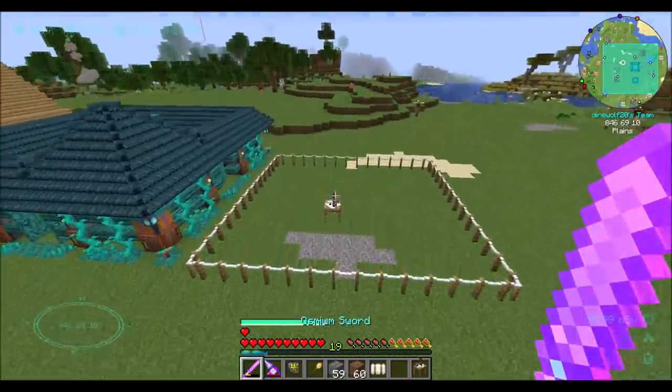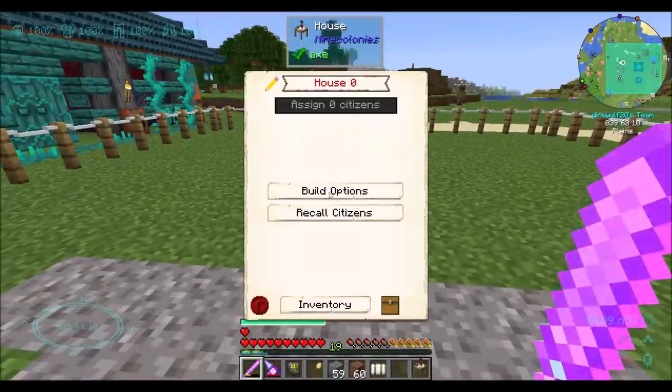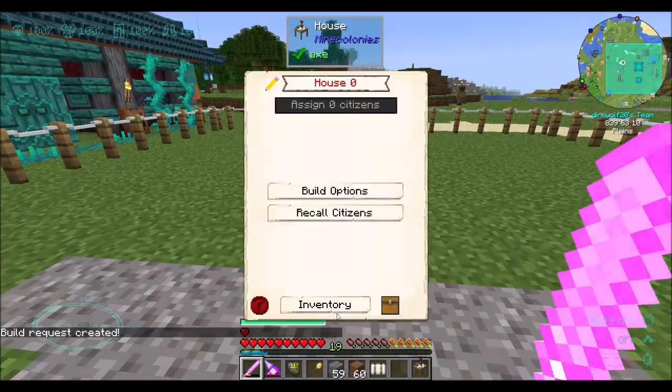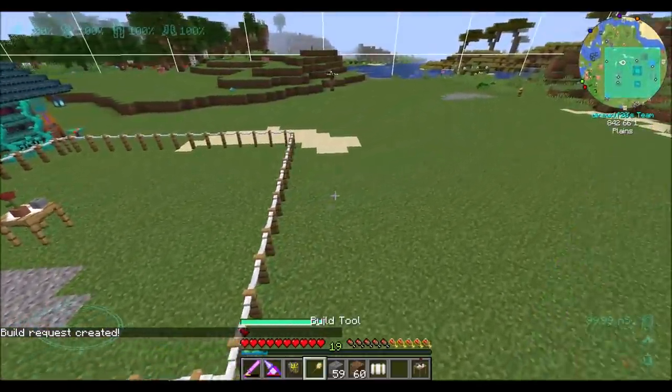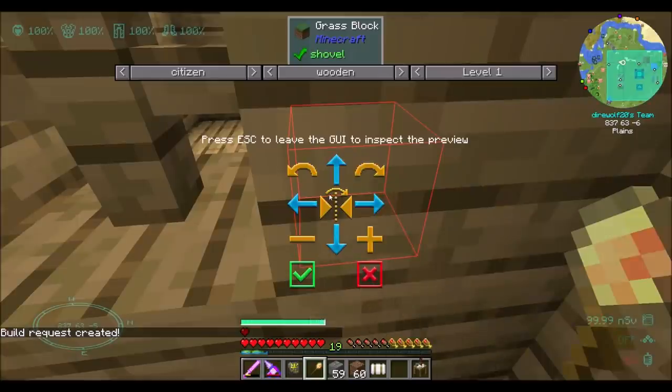Build options, build building. Build request created — my buddy's going to go take care of that. And then I'm going to immediately go place another one.